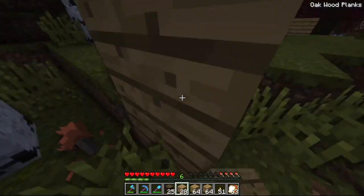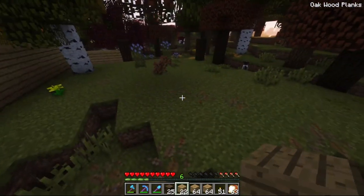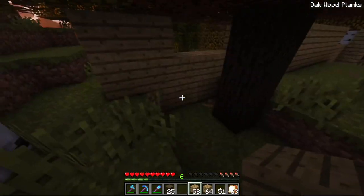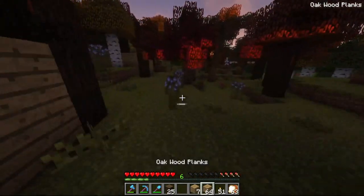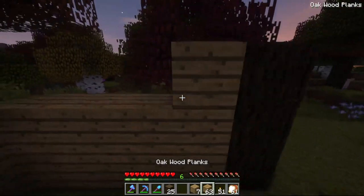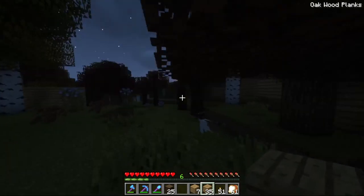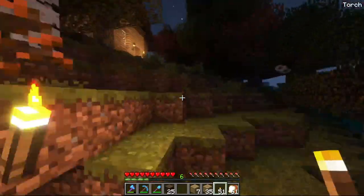This habitat will be bigger later on — it won't be as big as it will be in the end right now, just because of resources. We won't have as many animals in it immediately, so do not worry, they will be getting more space down the line. I think I might go ahead and make this one block higher all around just to make sure nothing gets in that's not supposed to be in, and nothing gets out that's supposed to be out. It's getting dark — I should probably head home and take a quick nap.